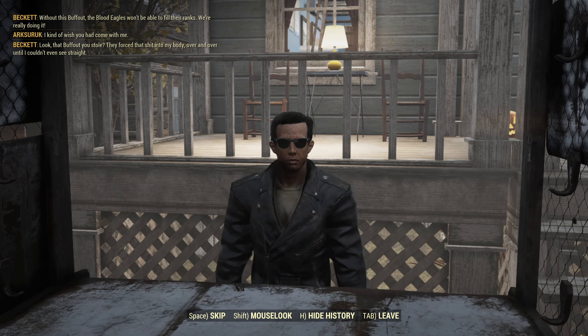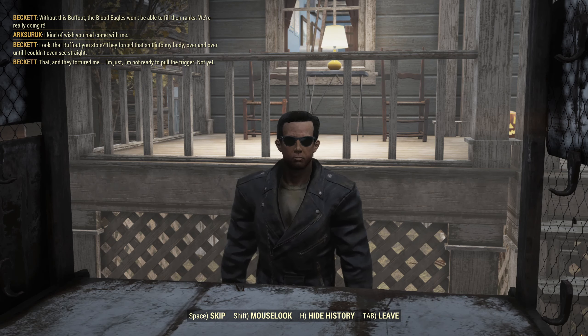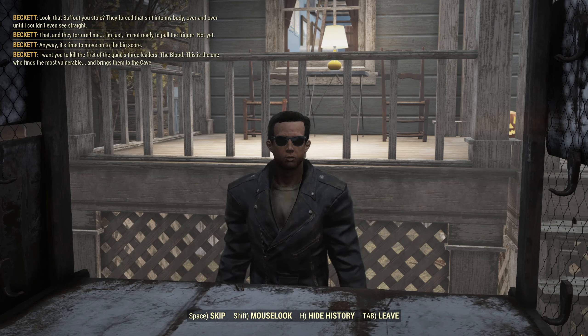Without this Buff-Out, the Blood Eagles won't be able to fill their ranks. Beckett says: "I kinda wish you'd come with me. Look, that Buff-Out you stole? They forced that into my body over and over until I couldn't even see straight. And they tortured me. Look, I'm just... I'm not ready to pull the trigger. Not yet."